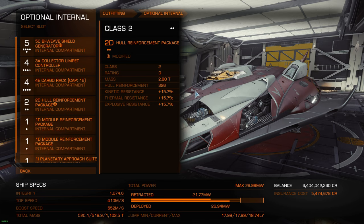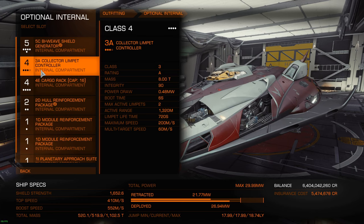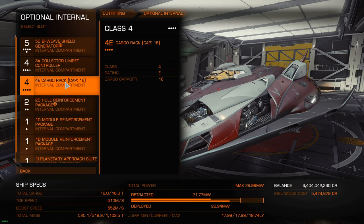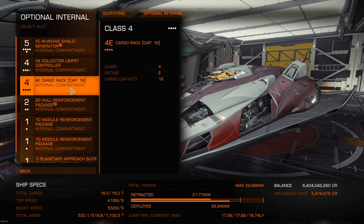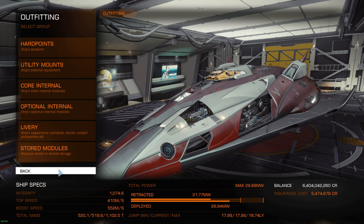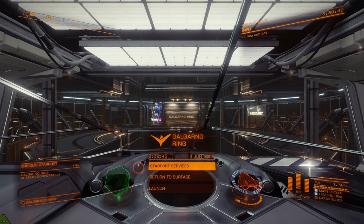I have a fully decked out combat ship, but you don't really need that. If you don't have much engineering, it's not a big deal because you can go to a low extraction site — you don't have to go to a hazardous one, but I suppose that would be the best. I have a collector limpet controller and a cargo rack. This is not strictly needed but it's gonna make your life way easier. Oh yeah, it might sound stupid but don't forget to load your limpets.